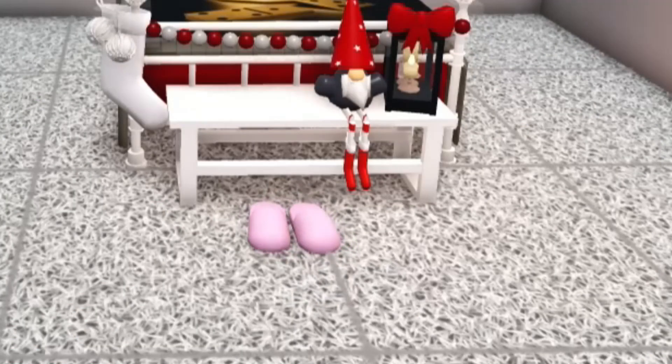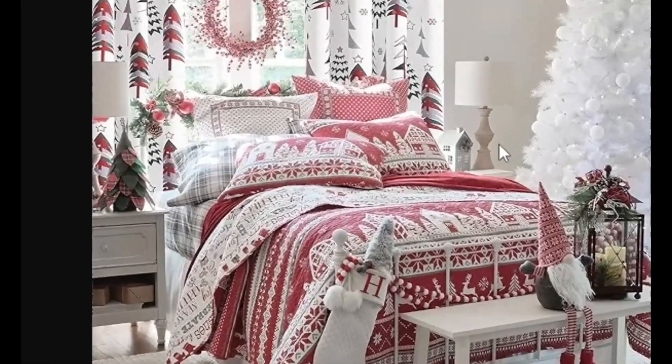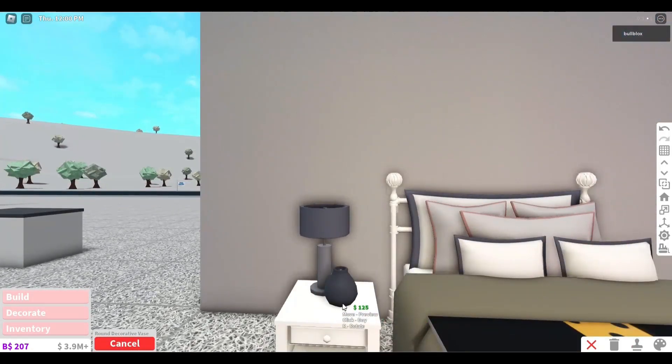I've basically done the garland, stocking, gnomes, and lighting, so let's move to the other side of the bed. We've got our two bedside cabinets — I'm going to go with this bedside table. I need to customize the stand for the lamp, so I might use this here.